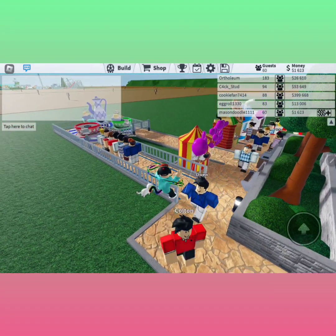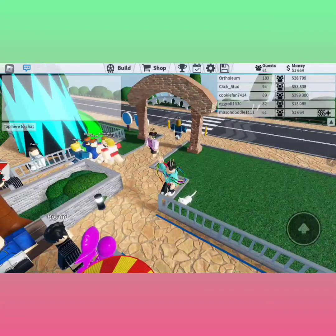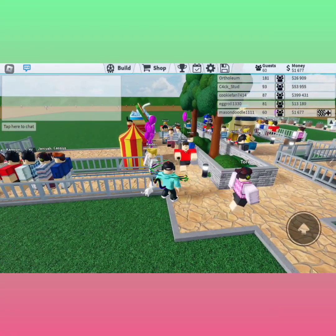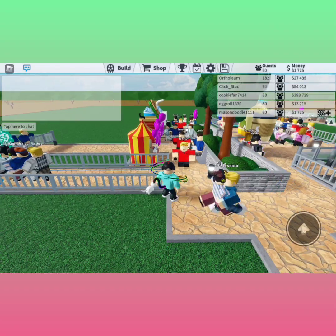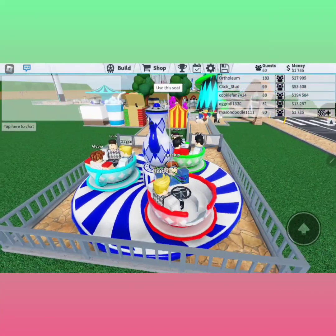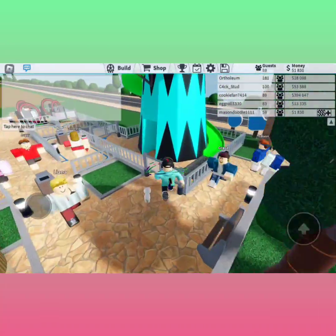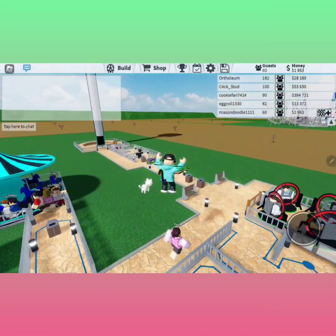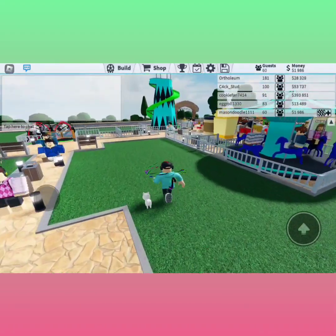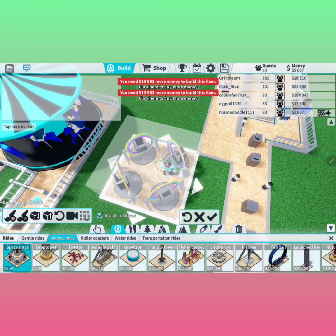No one's over here — zero people. All these people are going to ride one at a time. Oh yo guys, we got 60 people in the park! We got 60 people and we also got — oh my god — we got a mess tower. This person has 100, we got 60.